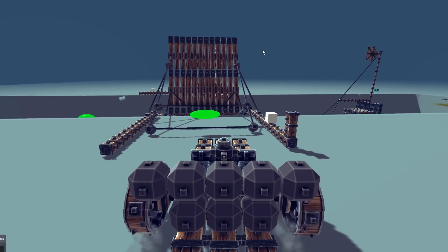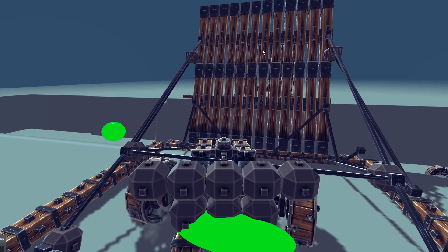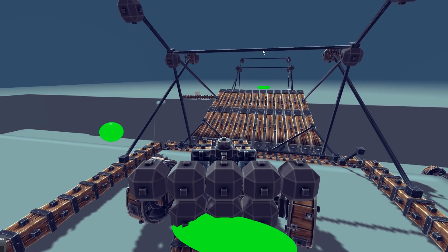You can change the shape, size, height above ground, etc. And what happens is when you pass through it, it will set off the automatron and whatever you've got on the end of it will get activated.